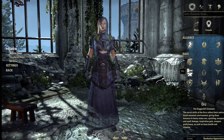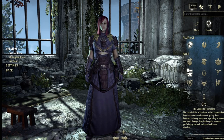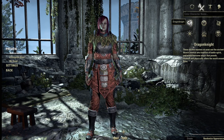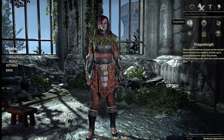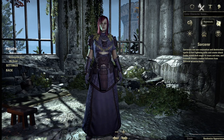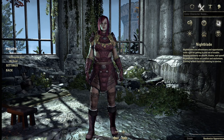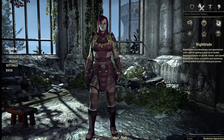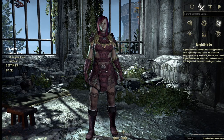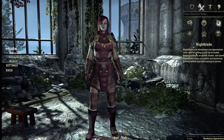So you pick a race — I think I'll go Orc since I haven't made one yet. Then at the top you pick your class. There are six classes. Dragon Knight is basically your tank class — great at defending and dealing damage. Sorcerer is your mage. Nightblade — probably one of the trickiest classes to play, that's my main — focuses on stealth, blades, and backstabbing. I love that class but it's not everyone's cup of tea.